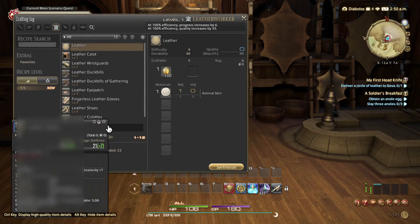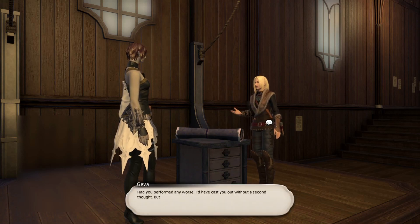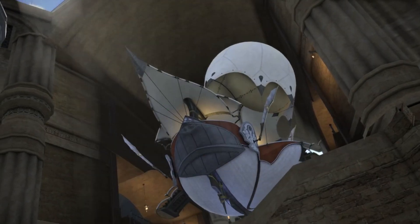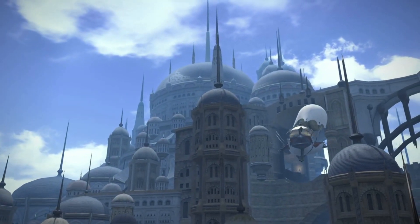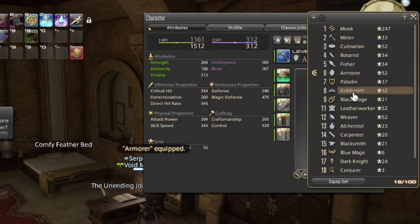The first thing to keep in mind is that you'll be limited to the crafting classes of the starting areas until you reach the level 15 main scenario quest titled Call of the Sea. This quest will open you up to the rest of the starting areas in the game. At this point, you can choose to start delving into other Disciple of Hand quests, as they will synergize with one another. It could be a bit overwhelming at this early stage of the game, but you do you.